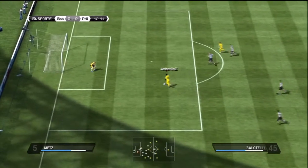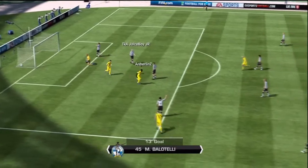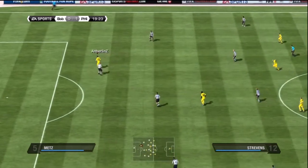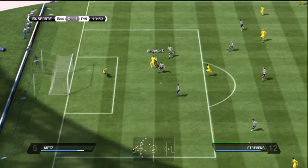Here, Charlie Adam plays a really nice ball to Balotelli, finishes it into the bottom corner. Really happy with my signings so far. And here this guy makes a really dumb mistake - passes it right to my striker off the goal kick, cuts it back, and then puts it top corner.